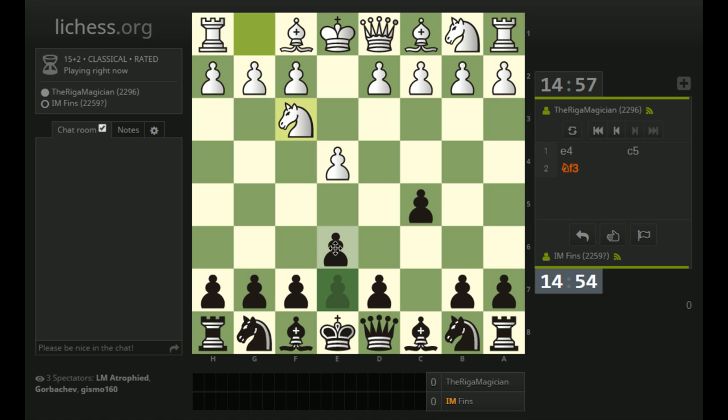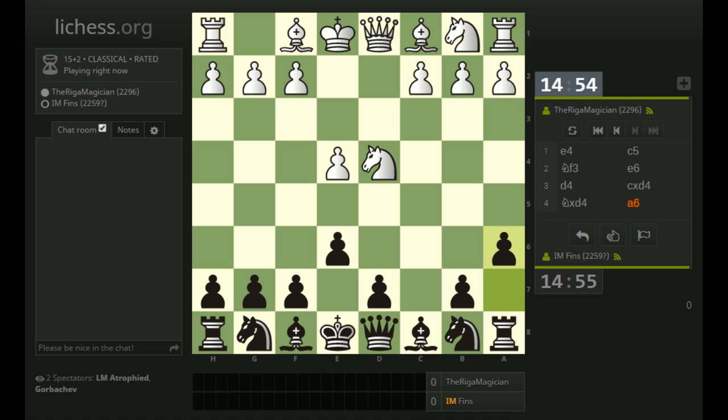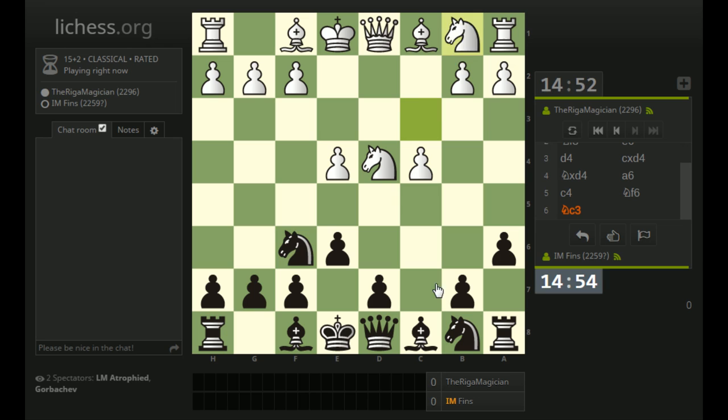Exactly 2061. And this is 15 plus 2, remember, so there's a little bit of an increment. Let's go into a mainline Kan. And c4 - so maybe we'll have another hedgehog position, which I played recently. Knight c3, and then I'll play Queen to c7.